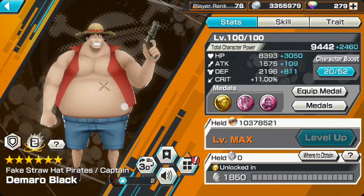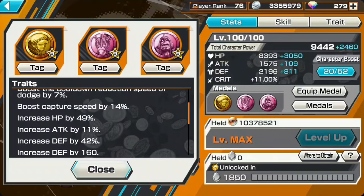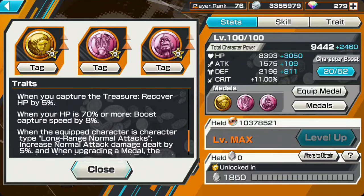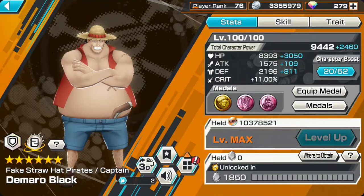The medal set I'll be using for Demaro is the Scalpel medal, Lucy medal, and Savior medal — it is a Dressrosa set and it's quite good for different capturing. Since he is a defender-runner type, I'd say this is the best medal set for him. The stats could be better but I don't really care right now.